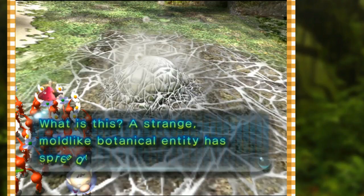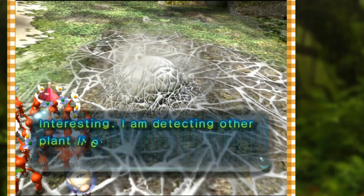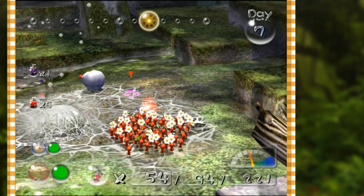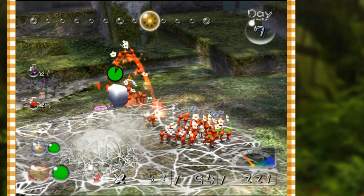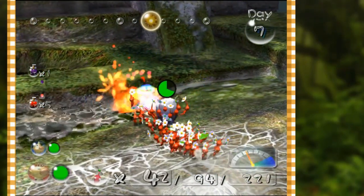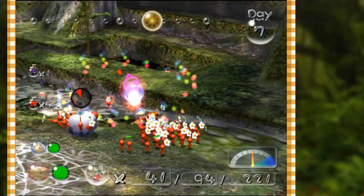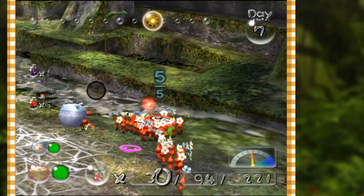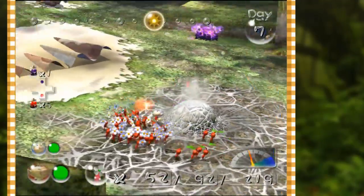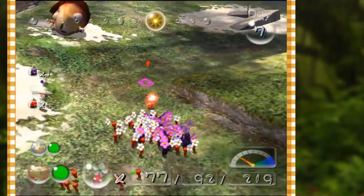A strange mold-like botanical entity has spread across the ground here — I am detecting other plant life suffocating beneath it. Yeah, that's a trap. Red team, take him out — oh god, don't throw him near the water! Get away, get away — that's exactly what I wanted to prevent. He's in the perfect place to kill our team. Oh jesus, come around the other way — they're dead, that one up there is dead, I cannot save that one. Damn.